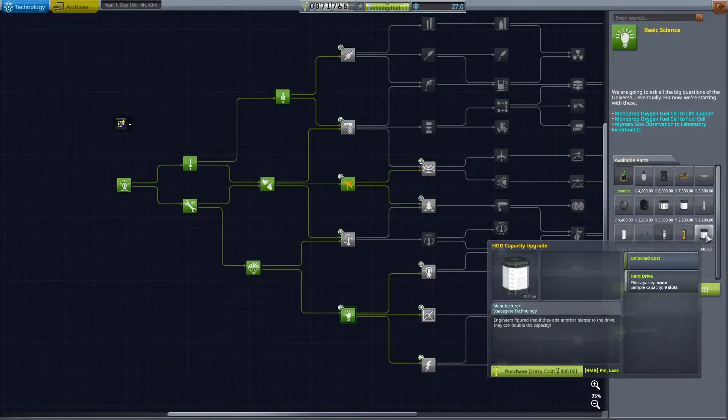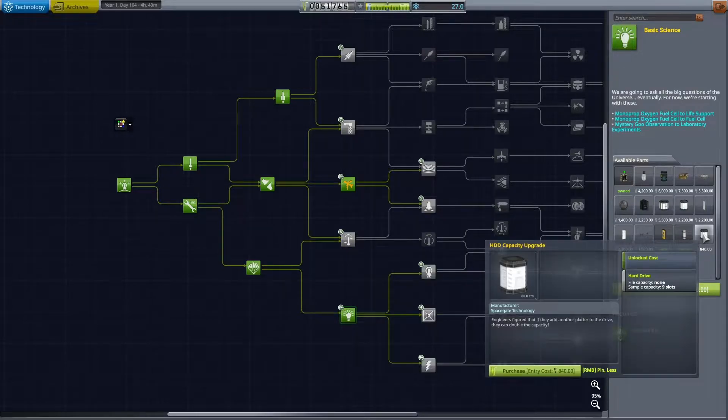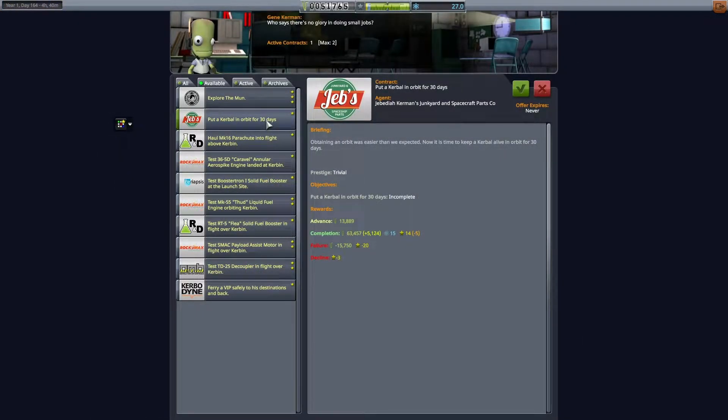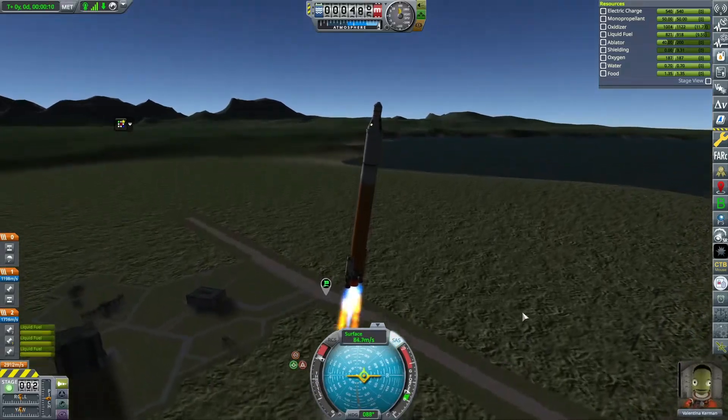We're also testing the heat shield as part of a contract, getting all the money we can. You can see we're really low on money - the basic science node I just unlocked only lets us get a few essential parts, which kind of sucks. We're accepting some more contracts to try and build up funds.